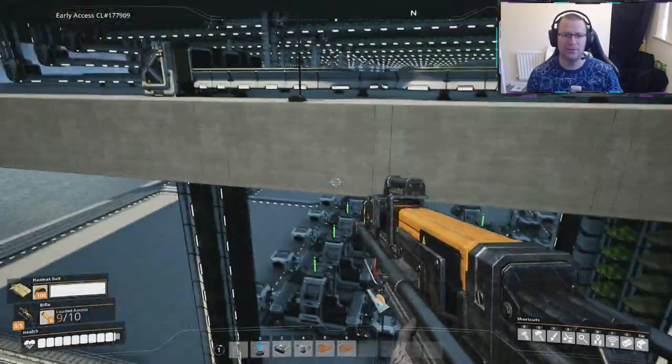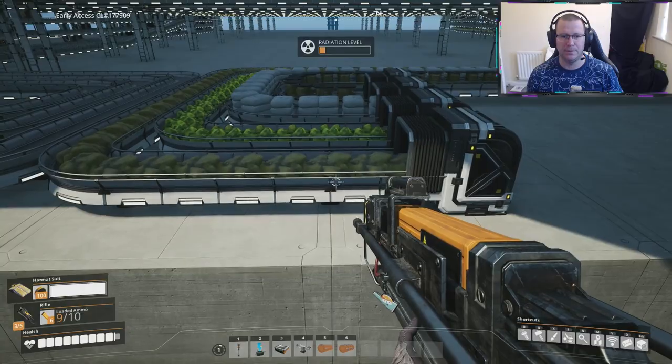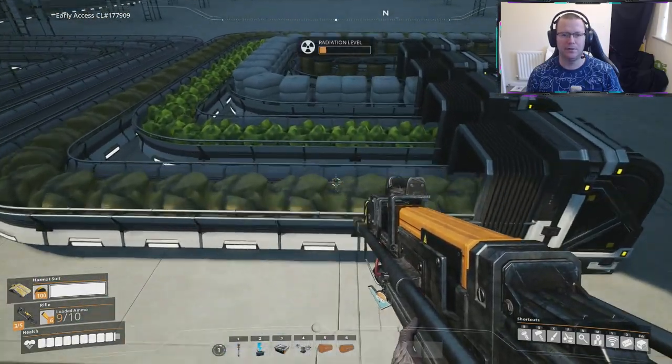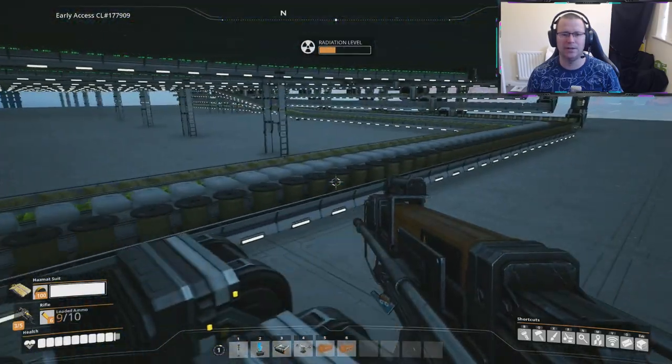We managed to bust all the stuff together, we brought it up to this platform and it just needed to divide it up. So these four items here are going to the encased uranium cells. We've got four lines: sulfur, uranium, silica, and quick wire.